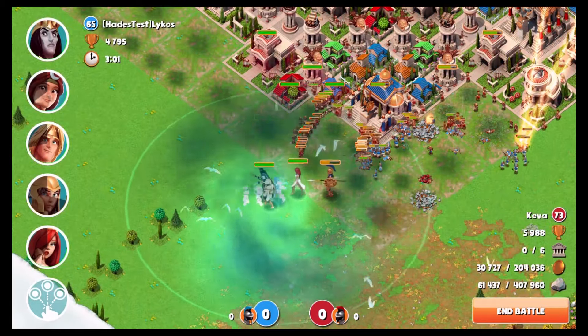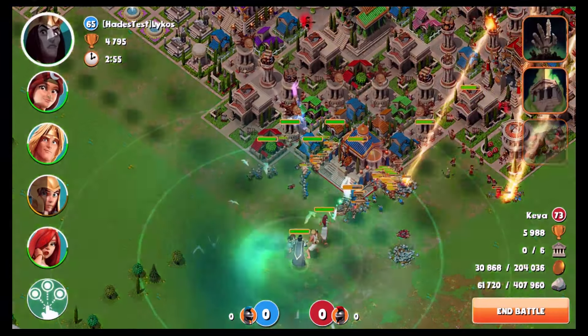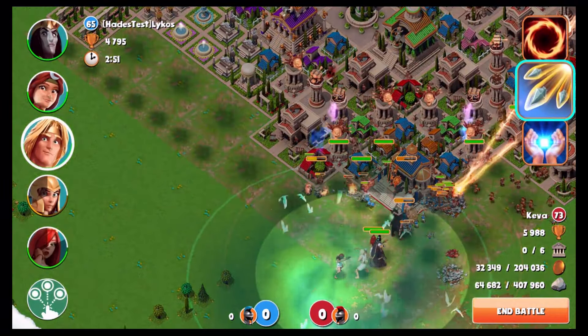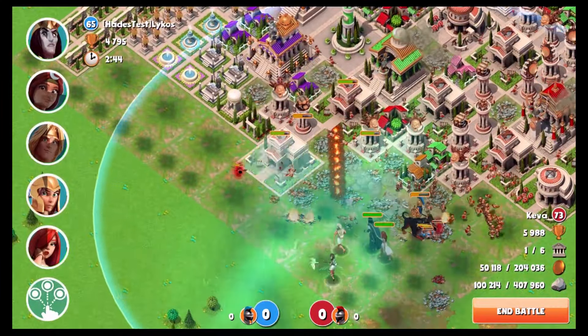What I'm doing here is Hawkstorm — I'm trying to kill as many troops as possible with Hawkstorm and combining it with reanimate. When you use Hawkstorm and get a lot of kills, reanimate is going to be way more effective. You get a lot more skeletons raised up and you get a huge skeleton army.